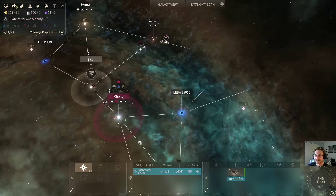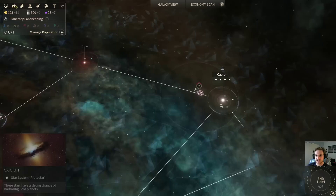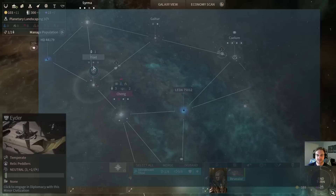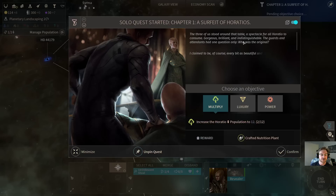Unfortunately, as I said, the Horatio's early game is pretty weak. So if we run into someone early, we might be in some trouble, because the Horatio have a very, very hard time defending themselves. These are pretty lame early game, so we're just going to blow through these turns pretty quickly — I don't have that much to talk about.